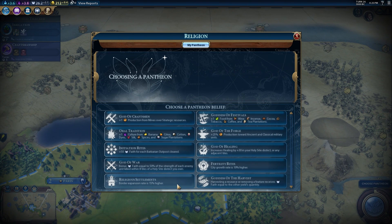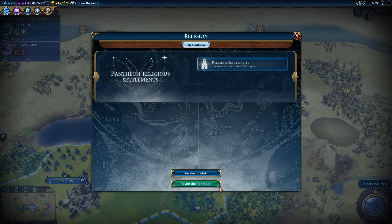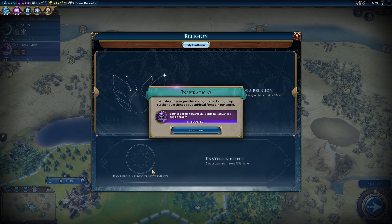It really depends on your play style. If you have access to a lot of resources like bananas and citrus, you might want to pick a different one. City growth 10% higher is great too - Fertility Rites. God of War is a big fan favorite. Let's make some selections here - I'm working towards religion.